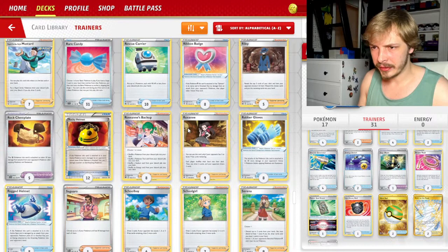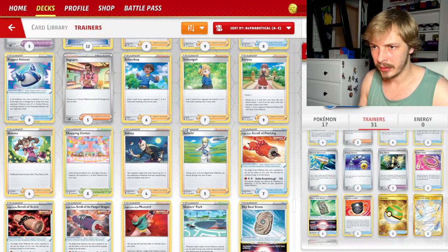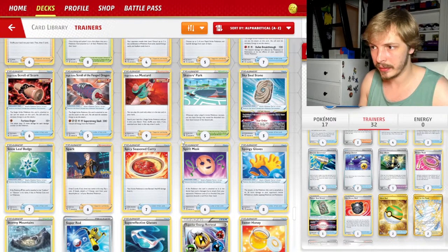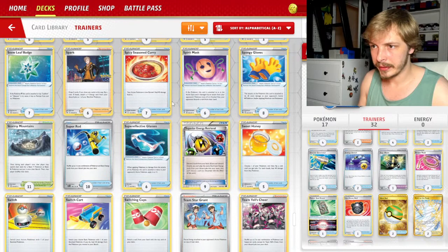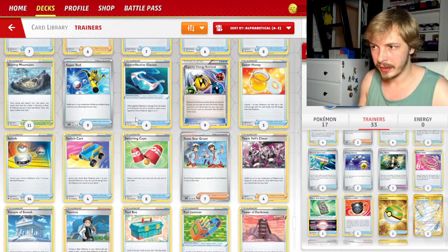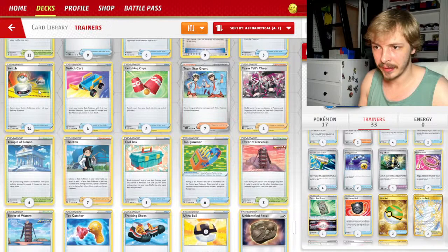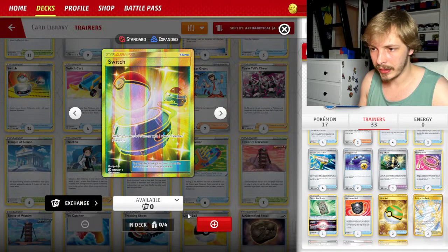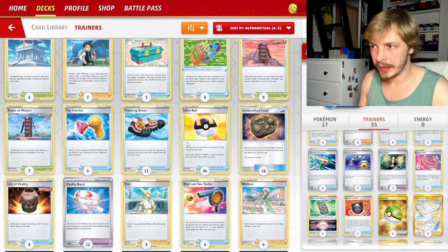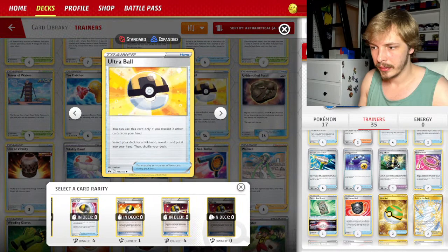There might be an Ampharos EX so we can check into that. Let's do one Serena because Serena works well with our synergy. Super Rod is pretty strong, throw at least one in. Stormy Mountains — once you slam out a couple Battle VIP Passes, Stormy Mountains becomes something you don't need anymore. Switch is always good enough, I think in this deck we can run two. Arvin will be good for getting our Cross Switcher game on.